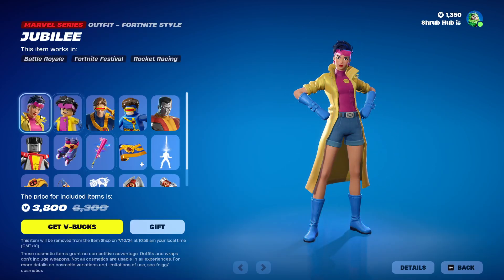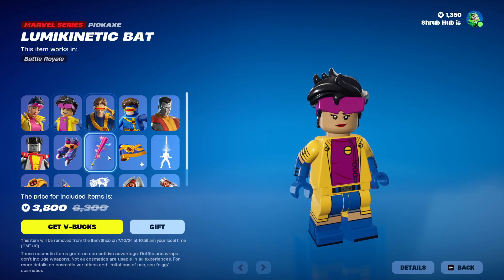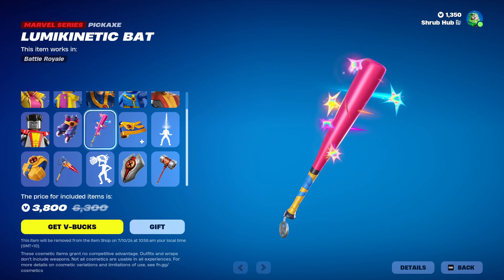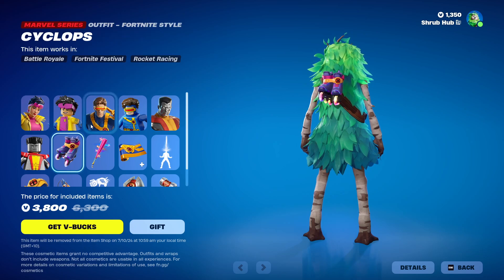Then we have the X-Men Bundle. We have Jubilee here from Chapter 5, Season 3. This is her style, and she has a Luminetic Back Pickaxe — yeah, this is a Pickaxe. And the Jubilee Blades Backbling.